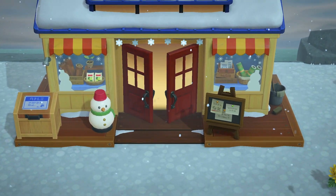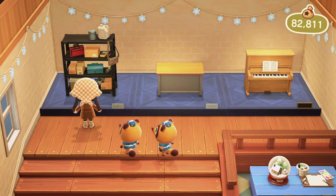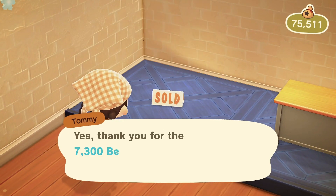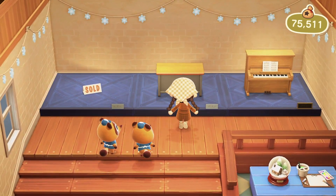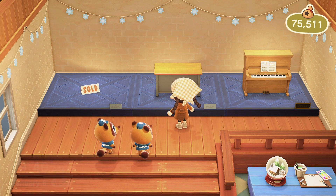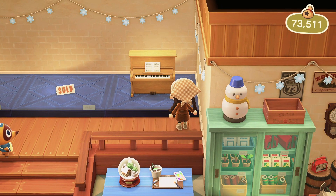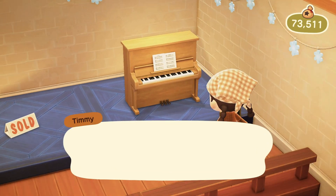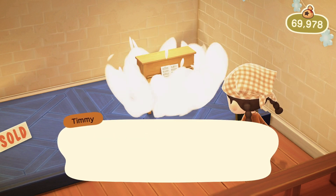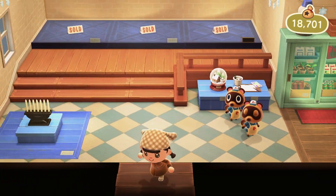Let's check what's in the shop today. I have this work shelf, which I'm definitely buying — I think it would be good for a lab, and I want to integrate a lab into my next island. I'm also going to buy the piano because it's only 53,000 bells and I can probably sell it for a lot on Nookazon. So that's it for what we're getting from the shop today.